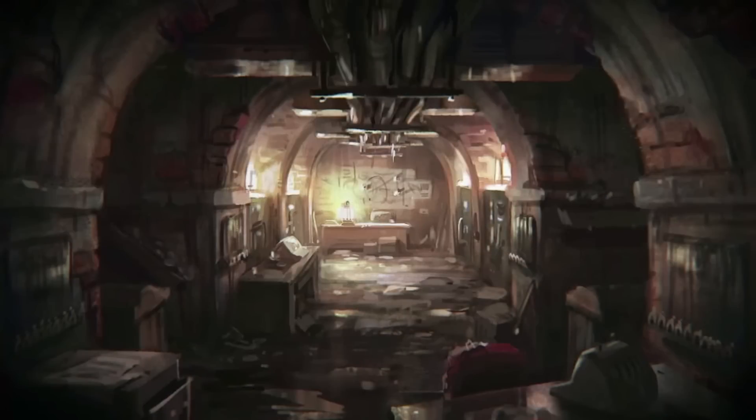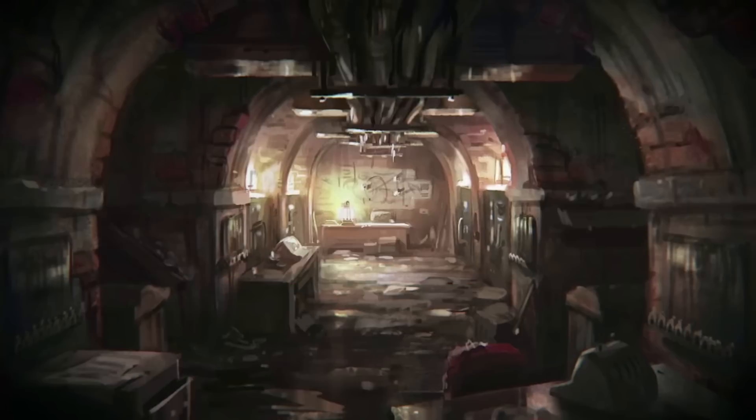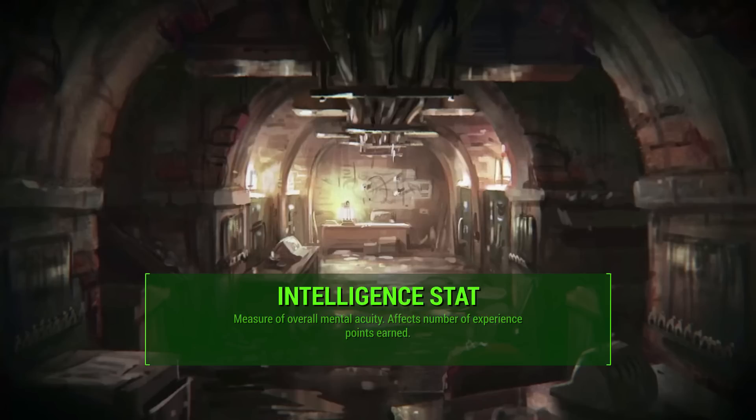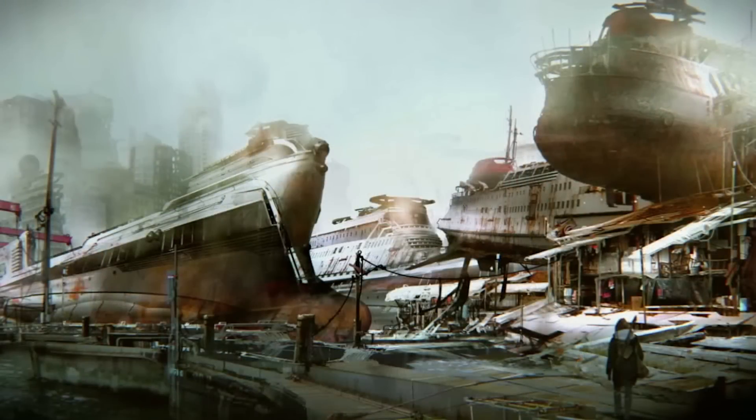Today we are continuing my special stats series and our focus is on intelligence. We'll talk about the underlying advantages of putting points into this category and take a look at each intelligence perk one by one. Let's start by defining the intelligence stat. The game tells us that it's a measure of our overall mental acuity, and this stat directly affects the number of experience points we will gain whenever we earn experience. It can range from one intelligence all the way up to 10, and the more points you have in intelligence, the more experience you will gain.